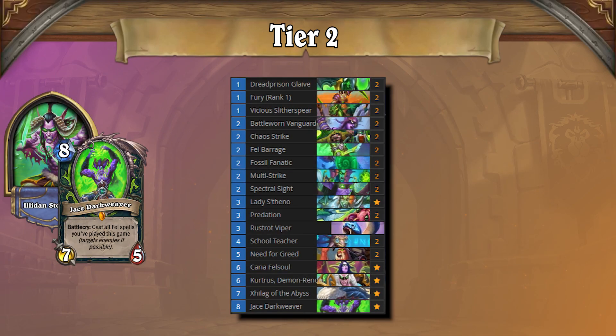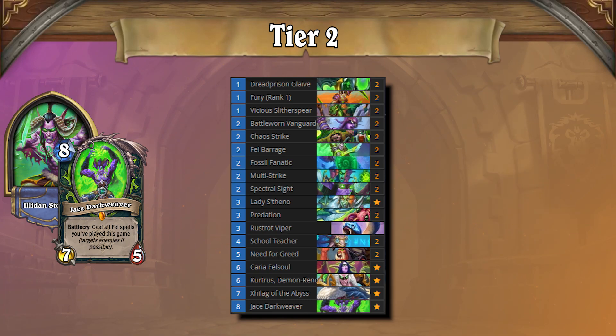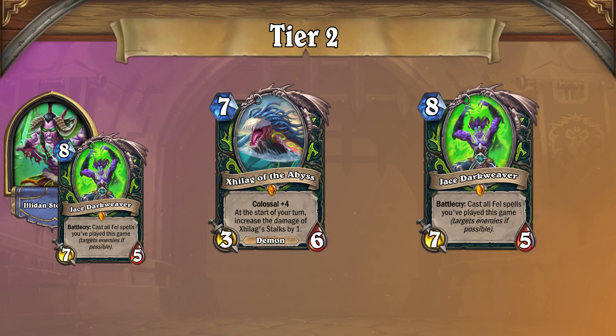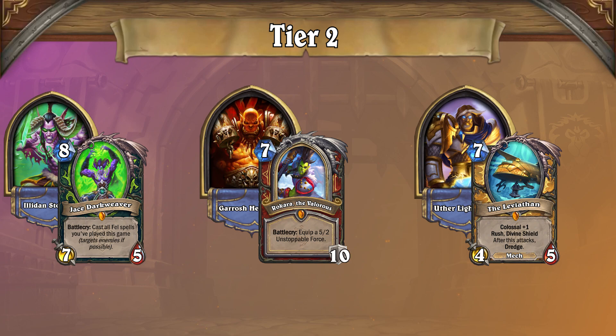Fell Demon Hunter claims the second spot in Tier 2, playing out similarly to the Drek'thar version from the last meta, but opting instead to run Jace Darkweaver at the top end instead of Doctor 4. Fell Demon Hunter spends the early game cycling and pushing chip damage, closing the game out abruptly with either Xylag of the Abyss or Jace. This deck is a gatekeeper for lower tiers, as it preys on Tier 3 and lower decks, and even holds its own quite well against Boar Priest. But it has a hard time against Control archetypes such as Warrior or Paladin, as they can often negate the majority of your damage and have ways to outlive your burst.